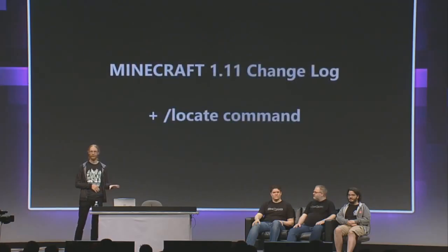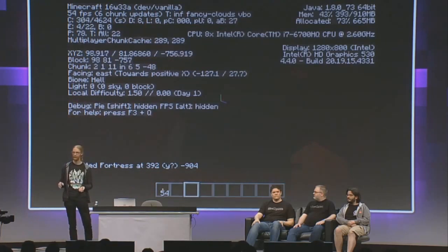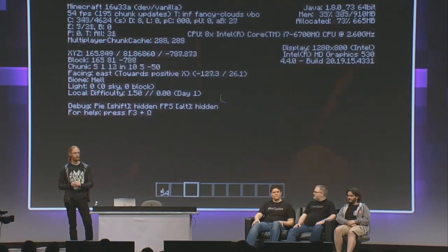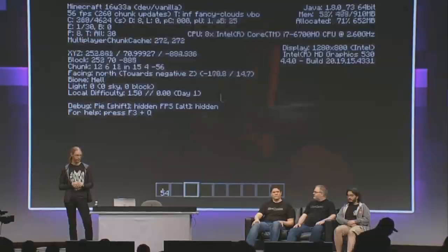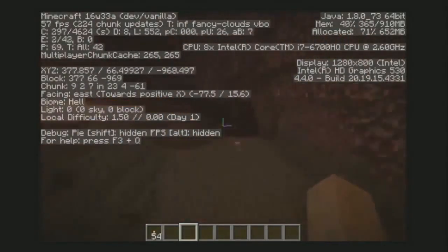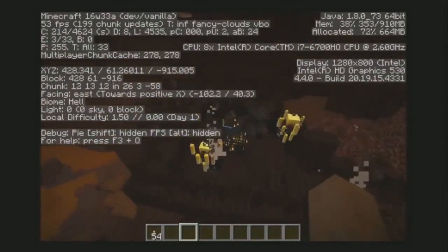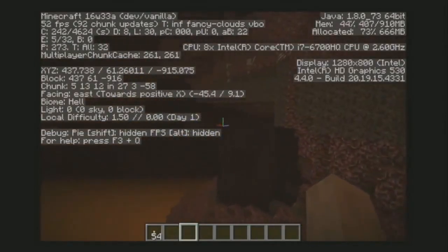Being a command, this is obviously a cheat, but it's super useful if you want to use it in creative mode and you want to find one of the features and you don't know where it is, so it's a really time saver. This command was actually a suggestion that I got on Twitter, and since I was just coding this system, I thought, all right, so I added it.